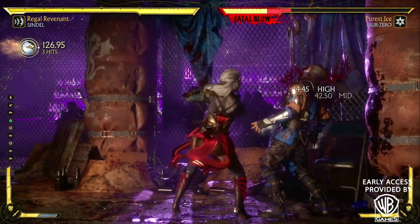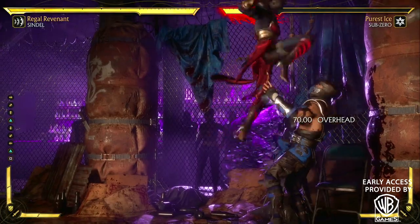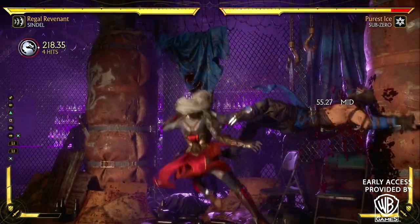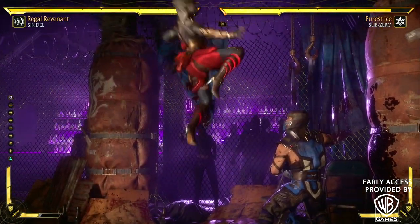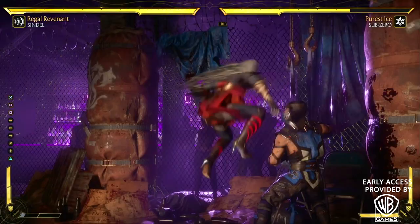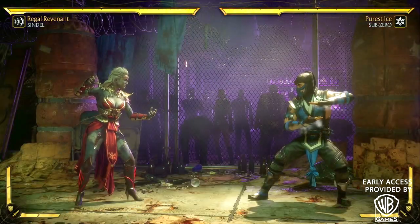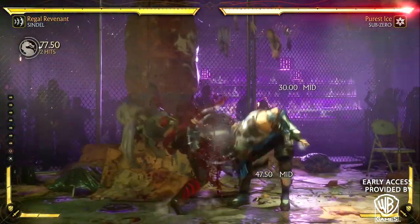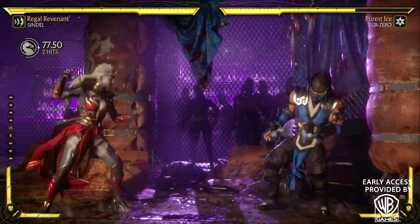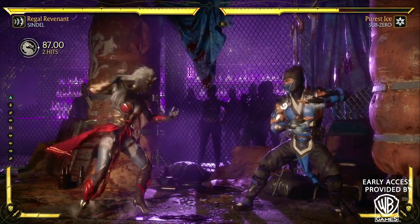Sindel's core move set is actually really good because she has a couple of mix-ups within her strings, especially with custom moves. For example, with the overhead flip you could go into a mid-low-overhead, or you could go into mid-overhead instead of the mid-low. She has a lot of moves like that, and she also has a lot of good mids she could use to check your opponent.